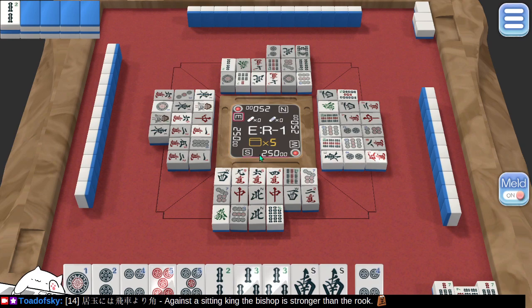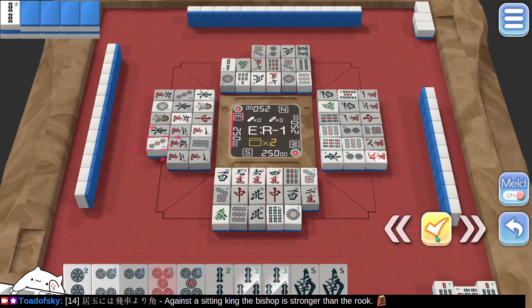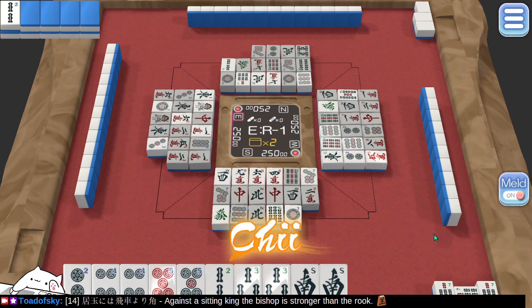With 5 tiles remaining, our odds of getting a pair etc. are kind of not possible. We could take that — sure. I have a choice! 2, 3, 4. This is the right way to do it. I have to discard something because it's my turn. I have not been keeping count of what everybody's been discarding.